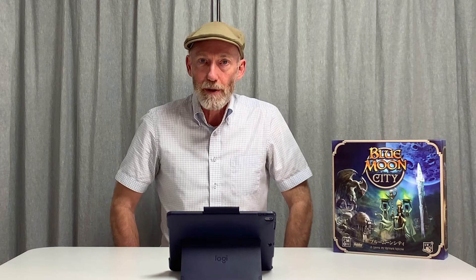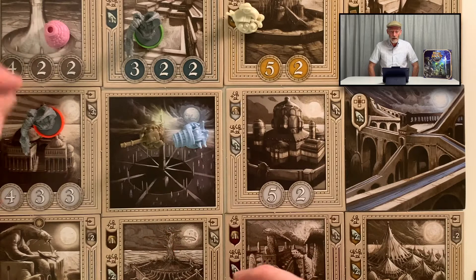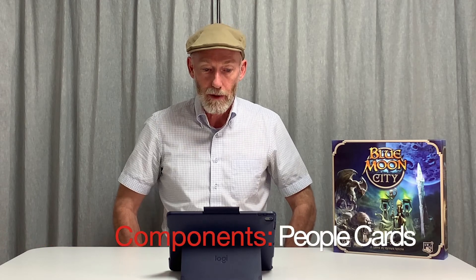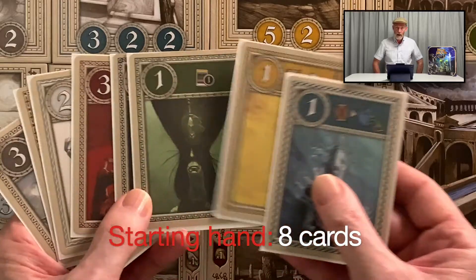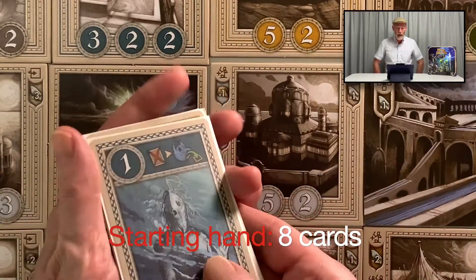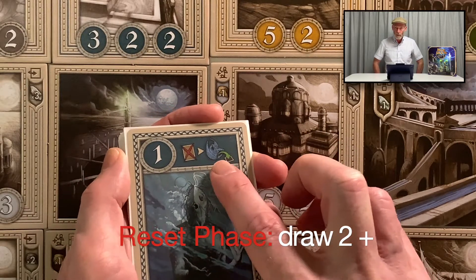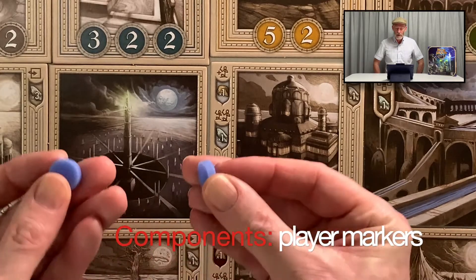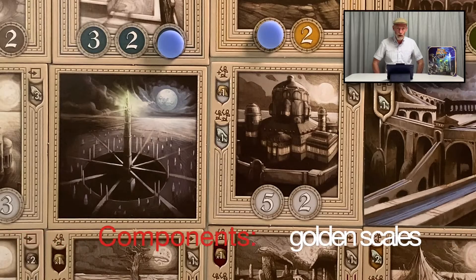Players mark their position with these player miniatures as they move around the city, and they can summon the city's dragon guardians to witness their efforts. Building reconstruction is done by organizing the populace of Blue Moon, which are represented by people cards, and these each have a colour, a numerical value, and also a special power in most cases. Players mark their contributions with simple plastic markers and they earn crystals and maybe golden scales too, which are both represented by cardboard counters.